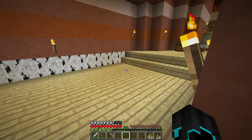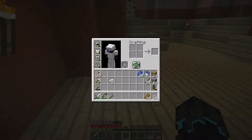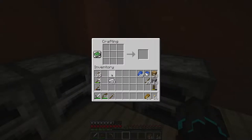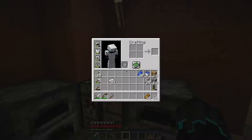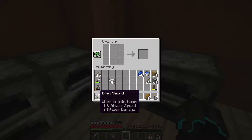We are going to be enchanting all of our tools and armor. We have all of our lapis here, and we're also going to be needing some iron because I'm thinking of creating a whole new armor set. When you enchant something you can't just repair it normally - if it's enchanted the enchantment will disappear. You'd have to make an anvil and repair it that way, which costs levels. So I have a new pickaxe, my sword, and my bow.